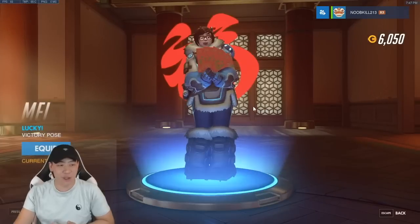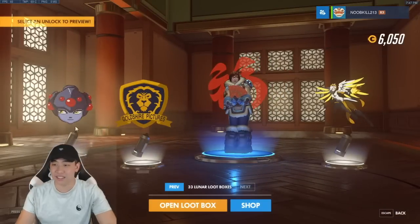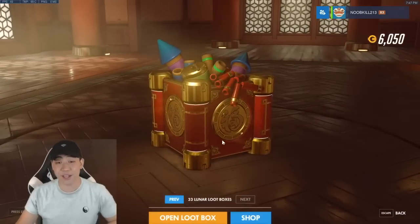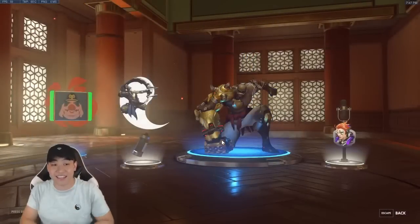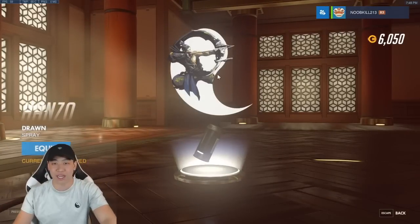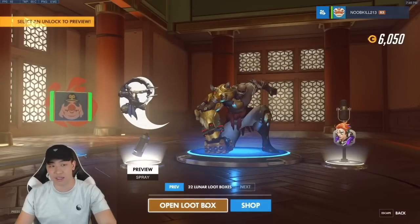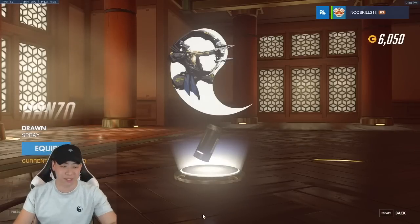We get the red envelope icon — I'll take that, I like that a lot. A bunch of sprays in that one. 33 more loot boxes to go. I'd love to get that Genji legendary. I really like the yin and yang spray — I bet the combo spray has Genji on the other side. My boy plays a lot of Genji so I'll tell him to use it together.